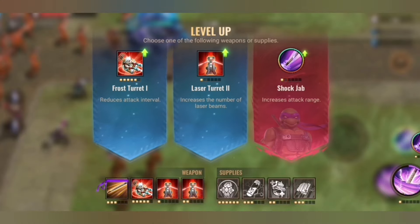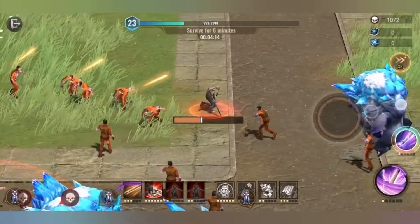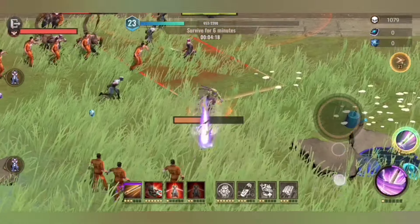Good towers are the Frost Tower and the Shock Tower. Those are really good ones — the others are not bad, but Frost and Shock are better in my opinion.